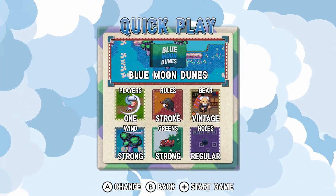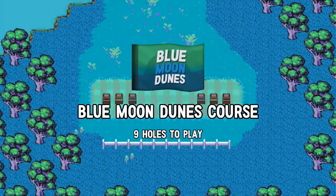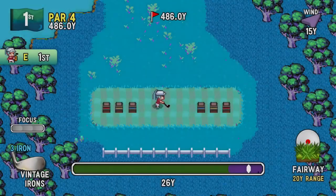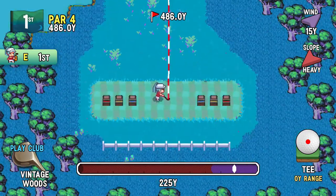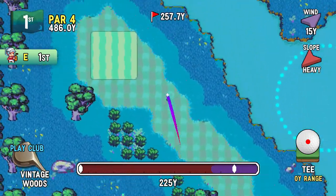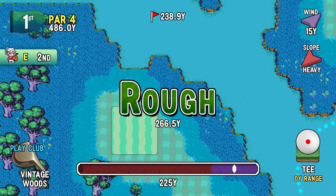We're gonna start by going to quick play and do a little bit of testing. We're just gonna set up like the hardest round setup ever again. We're only gonna play part of one hole because I basically want to get to the green and then mess around on it.